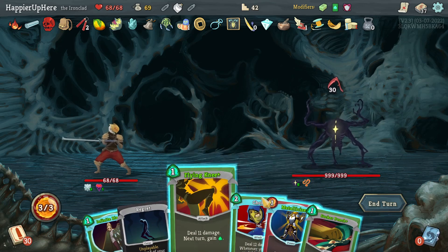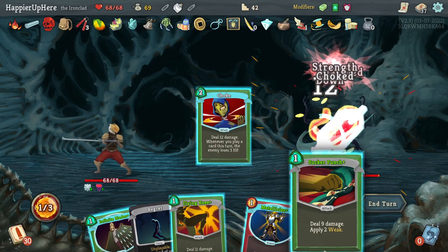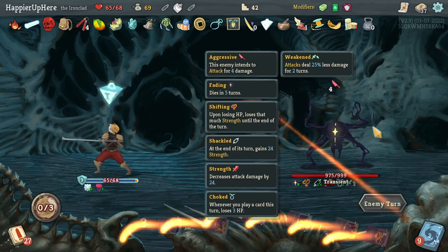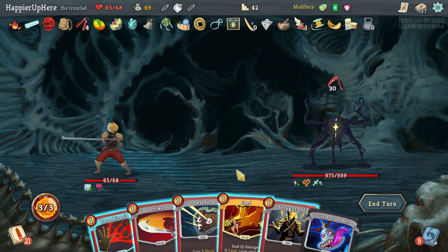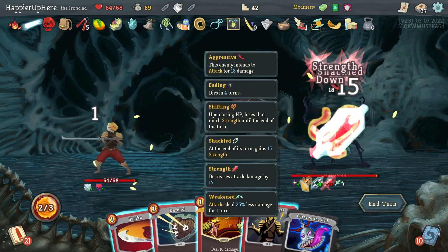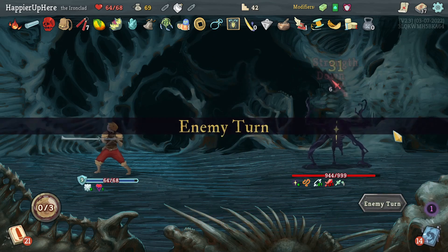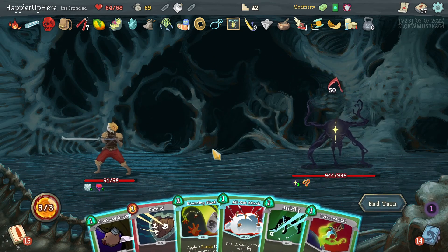Should I have done Choke first? Not sure if that would have helped. Actually it might not help at all. Let's do Choke and then Sucker Punch — that way I'm fully defended. 30 incoming — it's going to be impossible to use Feed here, so might as well play it. 50 — that's going to be a lot. Would like to apply poison but it doesn't look good with how much damage is incoming.